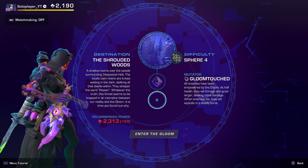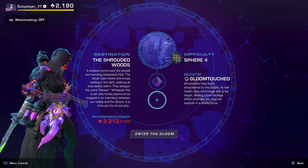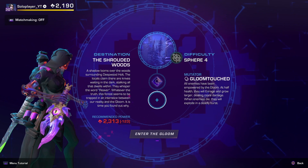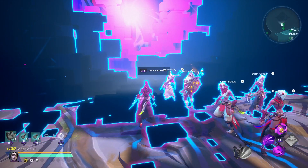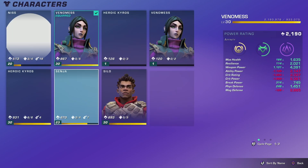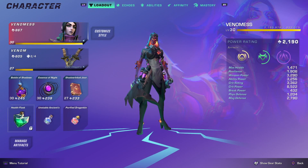If you want to see more videos like this or you have any questions, comments, or builds you want to see, please let me know. I'm working on a bunch of them. I've got Silo at level 30, Venomous at level 30, and my Heroic Kairos at level 30. I'm just working on leveling up Senja and Nis. Hopefully with the XP changes coming next week, I'll be able to pump out a lot more content a lot faster — it just takes some time to level these things up.